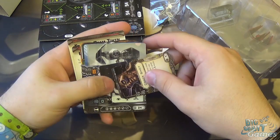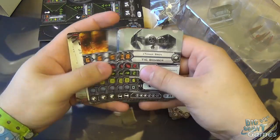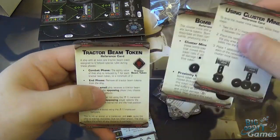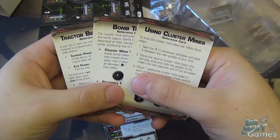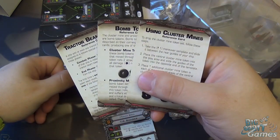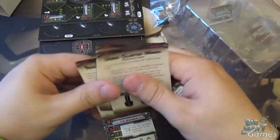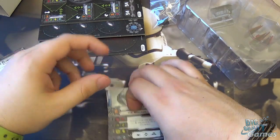Moving on to the cards. At the back we have reference cards for cluster mines, bomb tokens, and the tractor beam. Keep hold of these for reference — even if you think you know the rules, it's better to have them on hand. So keep those nearby.